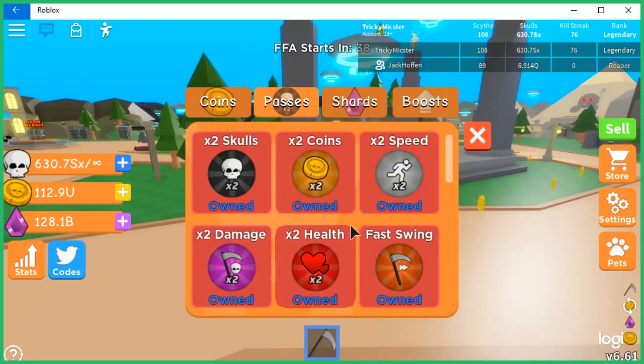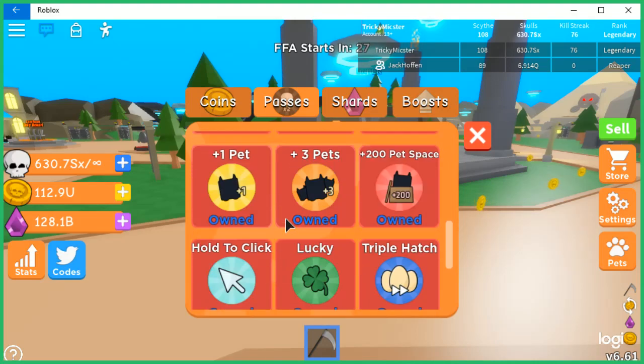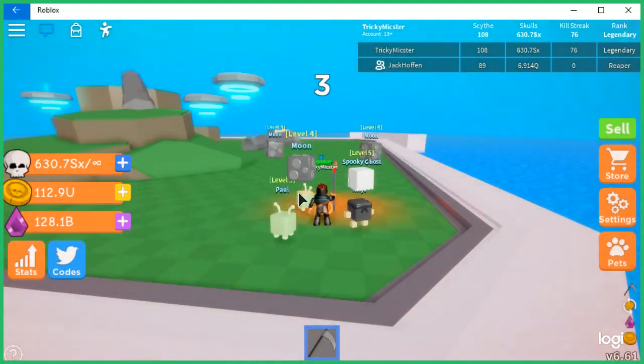Overall those are the five main ones to help you progress through all the ranks. I'm more of a completionist so I did buy all of them. The pets you might want to get later on as a future investment, especially if you're trying to get the legendary rank — you'll definitely need them along with the boosts, mainly the x5 coins and the auto train. X5 shards is really nice to get and you can get that in the free-for-all. Jack is going to hop in with us into this free-for-all.